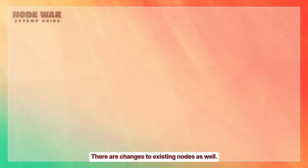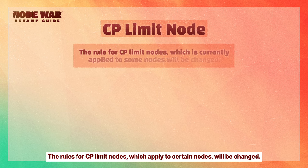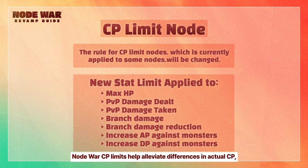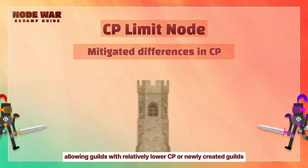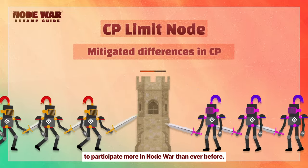There are changes to existing nodes as well. First is the enhanced CP limit node. The rules for CP limit nodes, which apply to certain nodes, will be changed. Through this Node War revamp, in addition to the previously applied CP limits, new stats will also have a max limit. Node War CP limits help alleviate differences in actual CP, allowing guilds with relatively lower CP or newly created guilds to participate more in Node Wars than ever before.